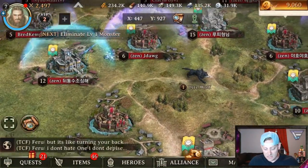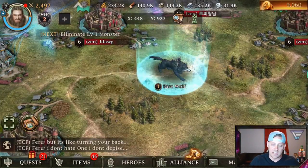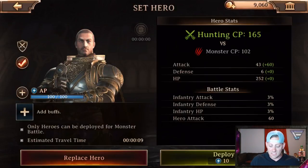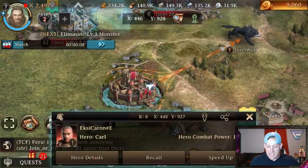As we're in this outside world, we're looking at this dire wolf right here. I will tell you guys, this thing looks nasty. It looks like it can do some work on me. We're going to take a look right now and go into this attack, see if I can defeat it. We're going to deploy right now and see how it goes.